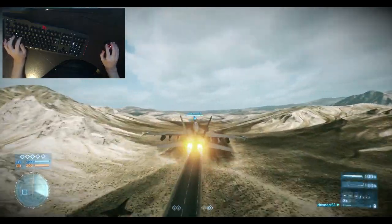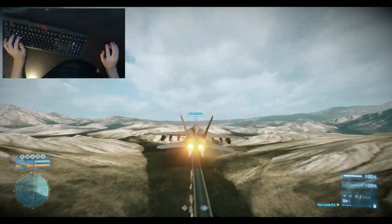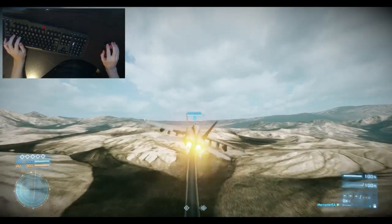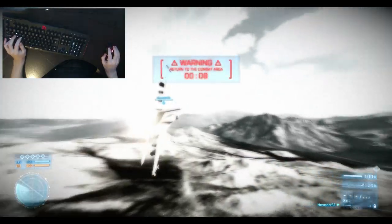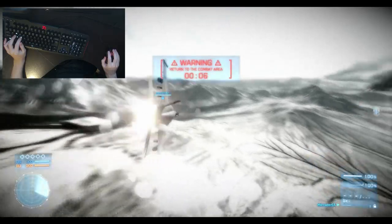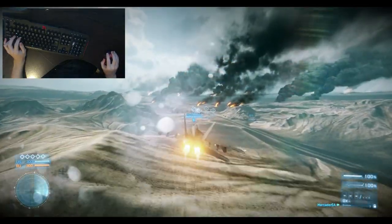Now to do a proper roll turn, you can do so by moving your mouse to the side — either side. Let's just go to the right for now to roll the jet, and then bringing your mouse down. Just like that, and we're back into the field of play.